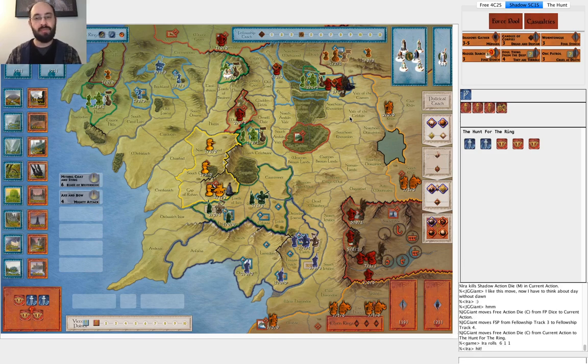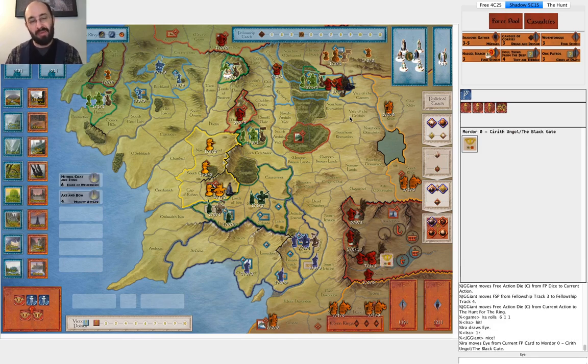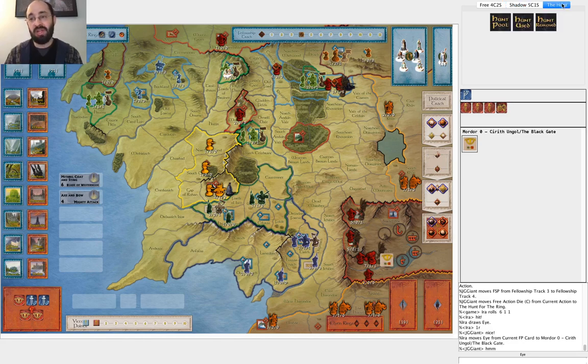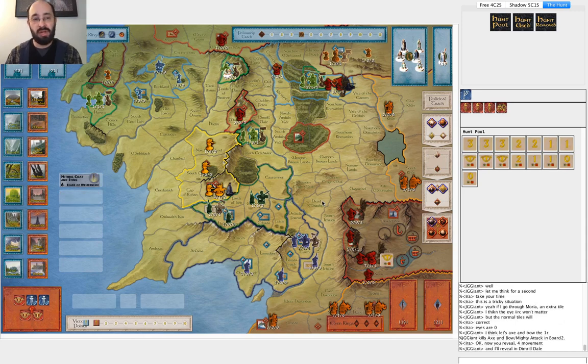If I happen to have Day Without Dawn this early on, I'd be able to stop him from getting Gandalf. I hit him, and at this point he wants that so he can get rid of Gandalf probably. He takes an Eye so I get to reveal him - that's obviously lucky for me, slightly better than 50% chance of revealing on that. There are plenty of times you don't reveal through Moria. He goes through Moria because he has plenty of corruption and hasn't taken any damage yet. He uses Axe and Bow to reduce the one instead of losing Gandalf to the one. I think this is a really key moment in the game.